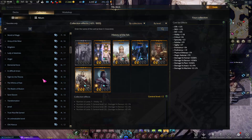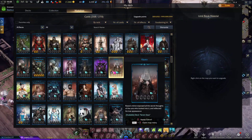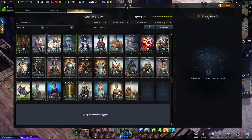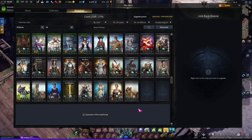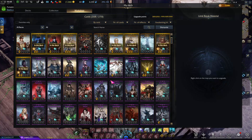If you go to the workshop, you can see all the cards I have. By the way, if you don't have enough space you can press on here and buy extra space for your cards. Let's see how to level up any card.